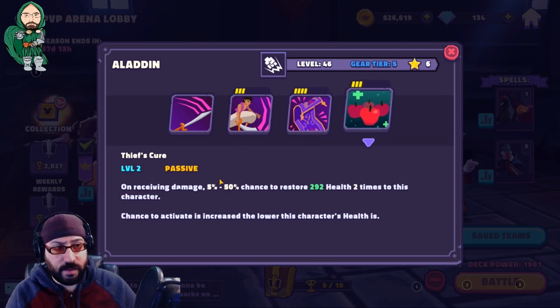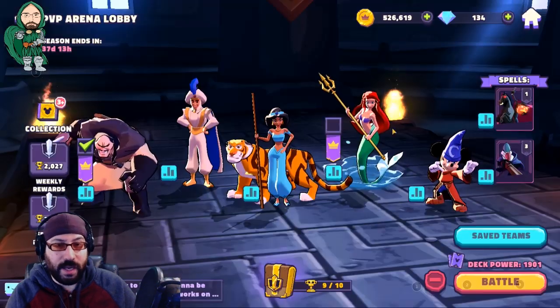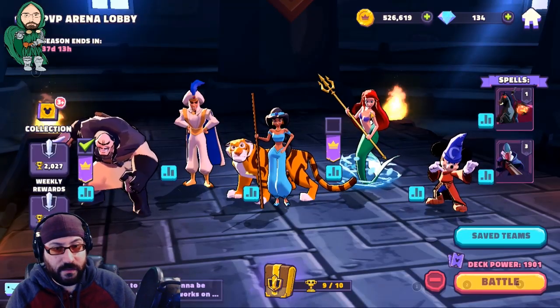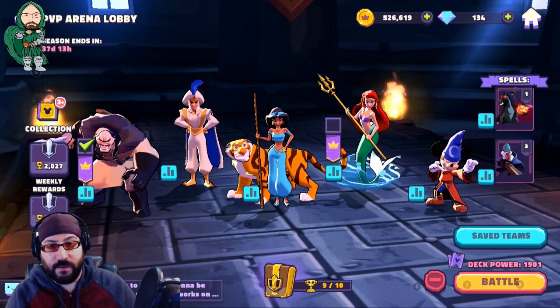Aladdin also has a passive available at tier four that allows him a chance to heal whenever he takes damage. It happens once every three or four turns depending on how much investment you place in this ability. Aladdin basically not only can evade a lot of attacks but sustain himself through a lot. Combined with the healing possibility of Ariel and a lot of the slows you'll be placing, his team has a lot of survivability.